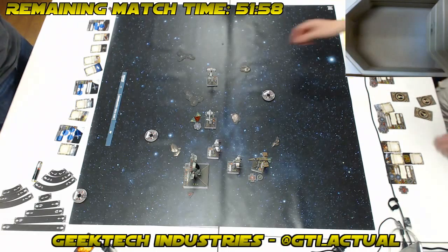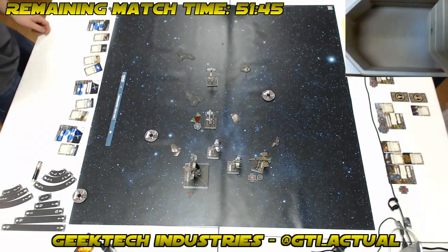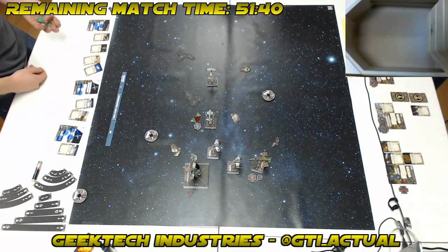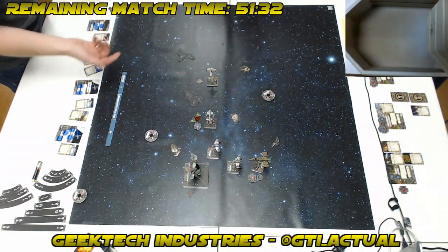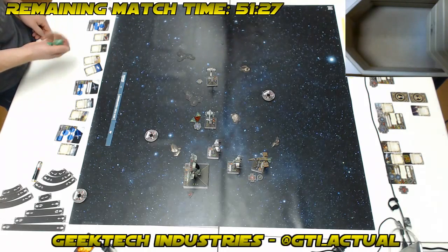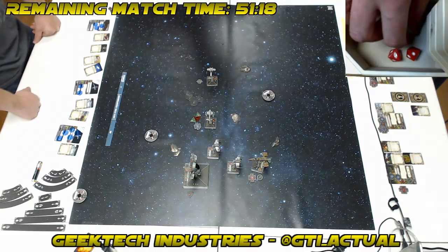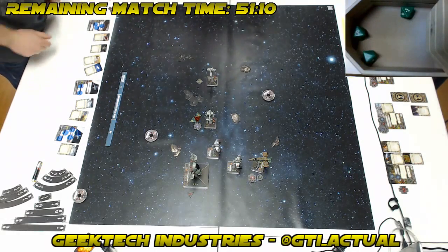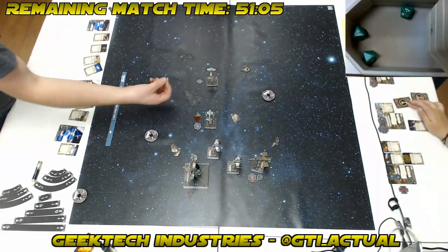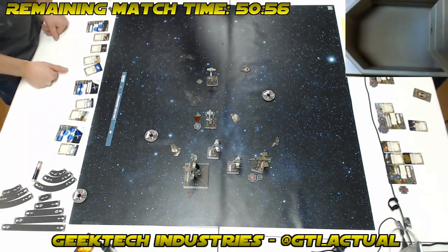I've got Guidance Chips and Glitterstim. Both Cluster Missile shots are going to be four dice since there are no other friendly ships at range 1-2. Guidance Chips lets me turn up one blank, and Glitterstim turns up all focus results. First volley on Corran — ordinarily we'd call that a bad roll, but then you remember Glitterstim turns all four focus results into hits. Four hits on three evade dice — two evades, and I spend the evade token for three total, so I'm only taking one shield.